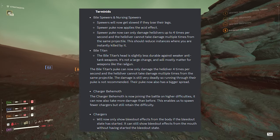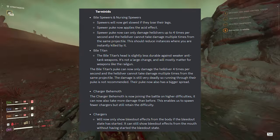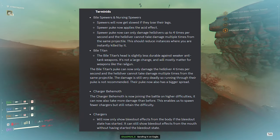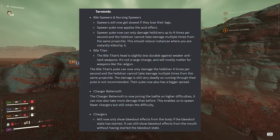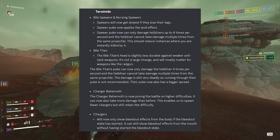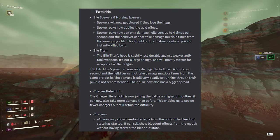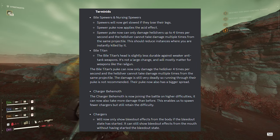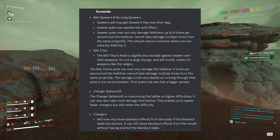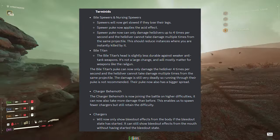Bio spewers and nursing spewers now get slowed if they lose their legs. Spewer puke now applies the acid effect and can only deal damage to Helldivers up to four times per second — the Helldiver cannot take damage multiple times from the same projectile, reducing instances of instantly getting killed. For bio titans, the head is slightly less durable against weaker anti-tank weapons like the railgun. Bio titan spew is similarly capped at four times per second damage, and their puke now has a bigger spread.